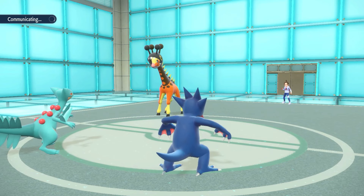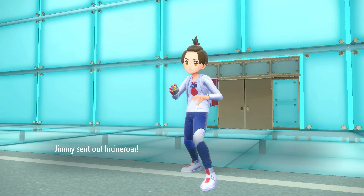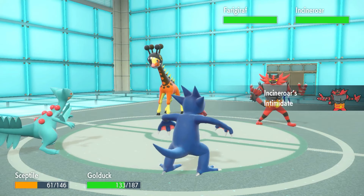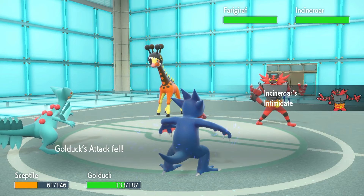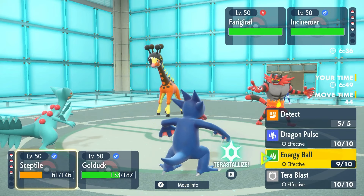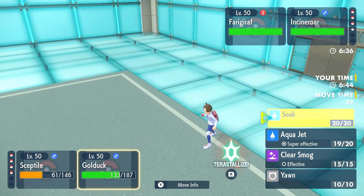I could go Energy Ball then swap into Chi-Yu, and I kind of like that, but I'm actually just going to Protect and Soak the Furfrou. Yeah, I like that — Detect and Soak the Furfrou. He's just going to Fake Out my Golduck.